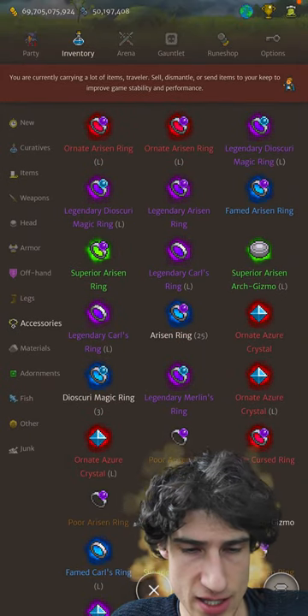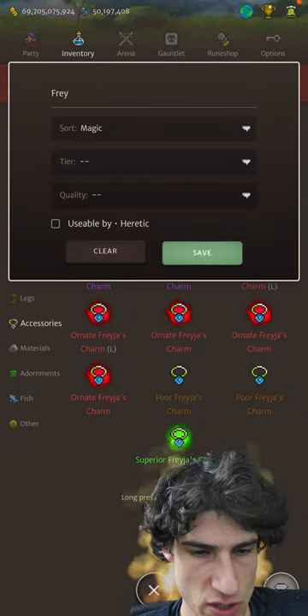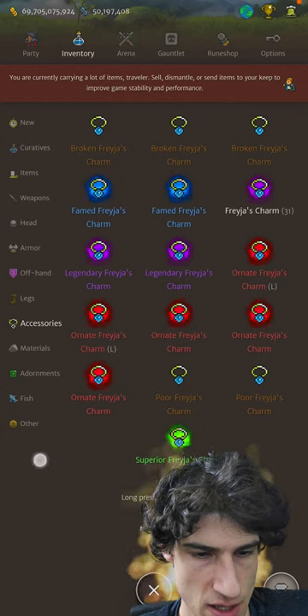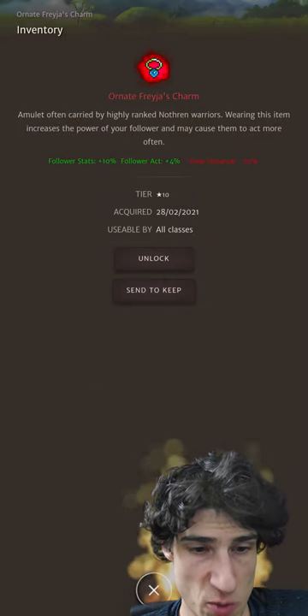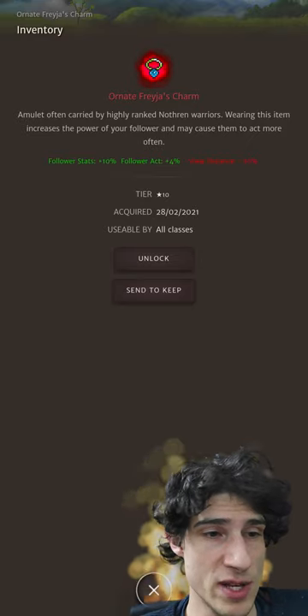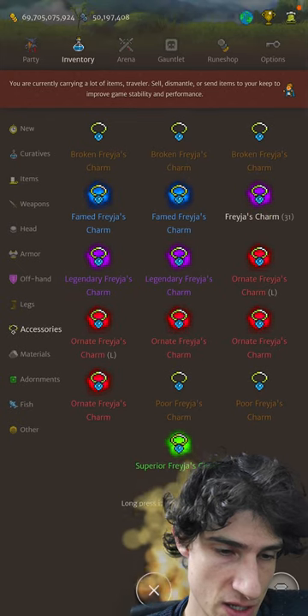Or what you can do — again — is the Freya Charm option, if you want to use the Ashen Phoenix buffing pets. Freya Charms get that 4% action rate — even use two of them, that's plus 8. Really nice for Ashen Phoenix.